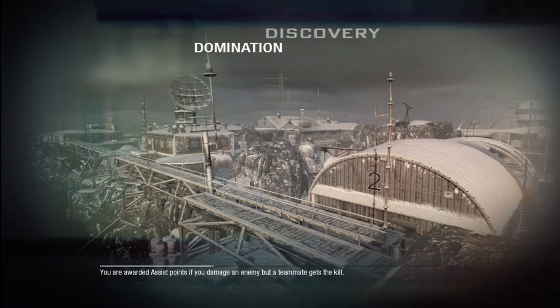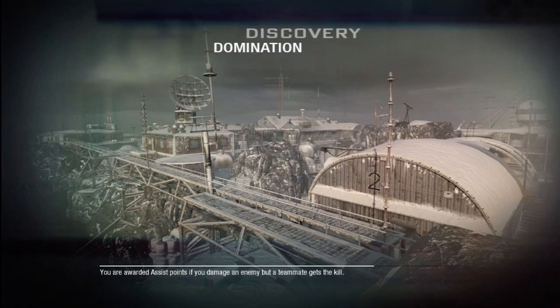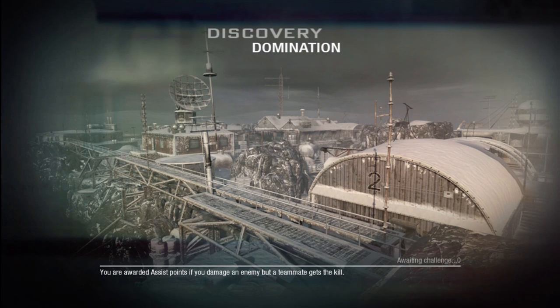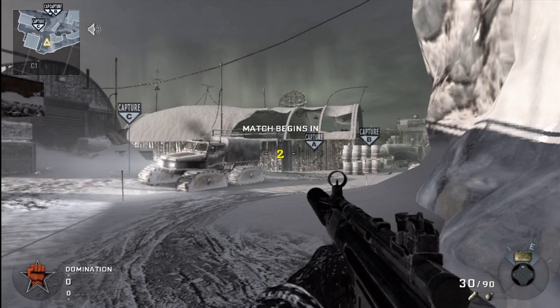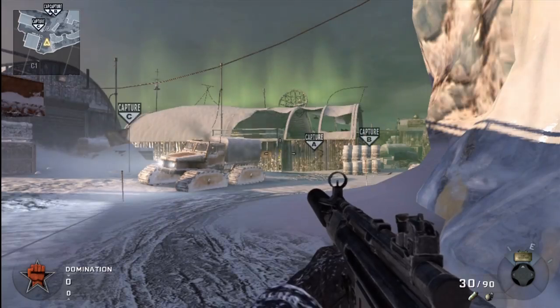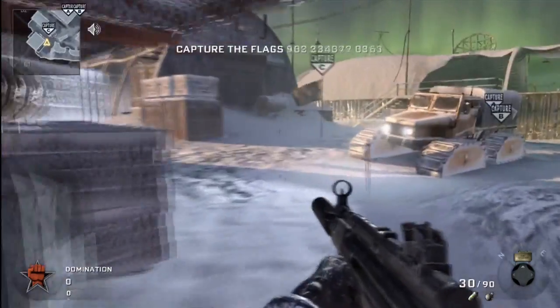What's up guys, this is Matt aka Lloyd Milligan, and today I'm bringing you some tips and tricks on one of the new maps. This is Discovery, and there's some interesting stuff with this map — there's some flag capping spots that are maybe a little bit unknown, there's some stuff you can destroy, and there's some jumps that might be pretty useful.